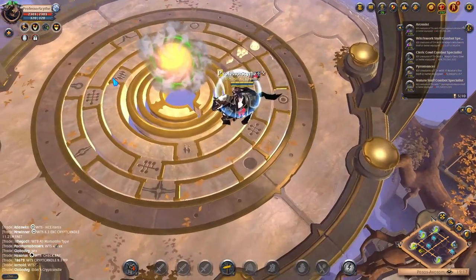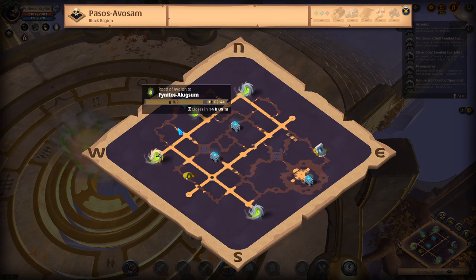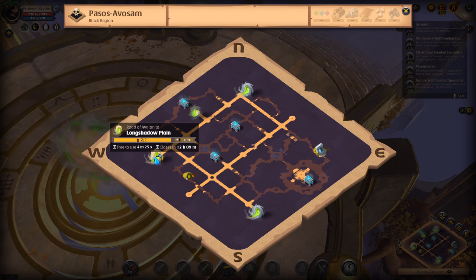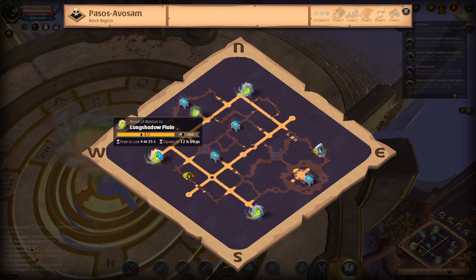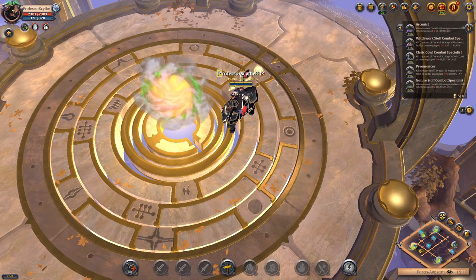Inside the Avalonian Road you'll see fancy looking symbols on the floor. Each portal has its own name that you can mouse over. The portal we're standing on is golden because we just used it — we get a timer-free use for the next four minutes and 25 seconds. That means it doesn't cost anything to use this portal and doesn't take away any of the two-person ticks. We can use this portal regardless to go back to where we came from.